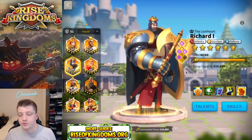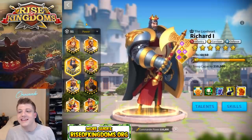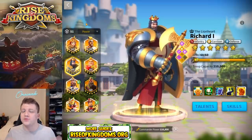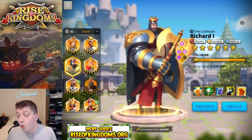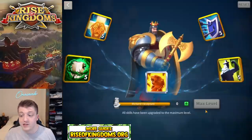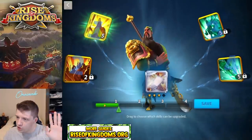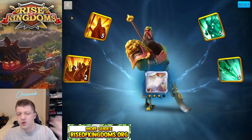The first commander we're going to talk about is Richard. Everybody knows Richard is a commander I feel strongly about — he's great for free-to-play or low spenders, which is really what this video is geared towards. We're going to talk about Richard as a 5-5-1-1 or a 5-5-5-1, and now that we have the skill lock feature in the game — which I personally think is pointless — you could lock the first two or three skills and still bring Richard all the way up to six stars.